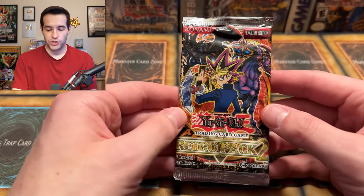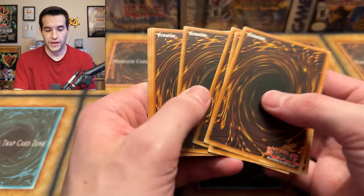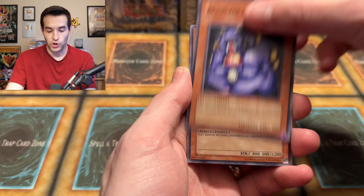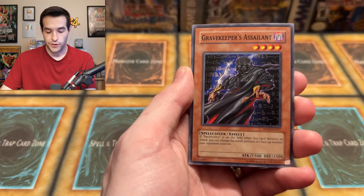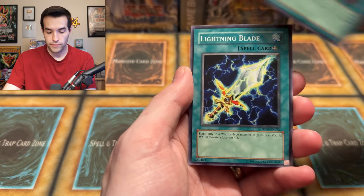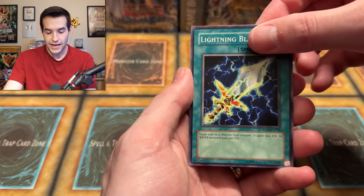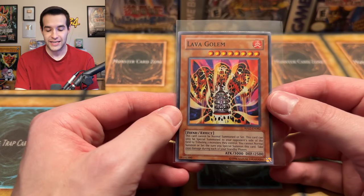Final chance at Glory — Retro Pack 2. Dragon Master Knight, Blue Eyes Shining Dragon — those are what I'm asking for right now, or even a Jinzo Ultra Rare. We've gotten two Magnet Warriors already — Mask of Restrict, Bazoo the Soul Eater, Four Star Ladybug of Doom, Tornado Wall, Guardian Sphinx, Gravekeeper's Assailant, Premature Burial, Lighting Blade — and our final card: a Lava Golem, it's a super rare! We'll take it. Way to end it on a nice super rare foil, but we did not get our money back for sure.